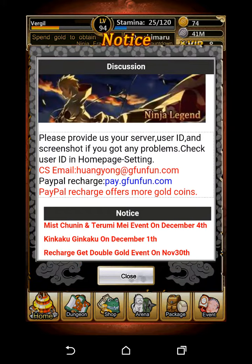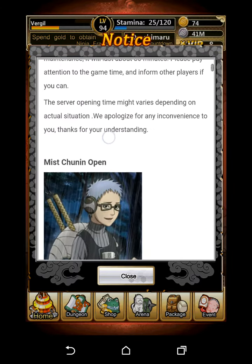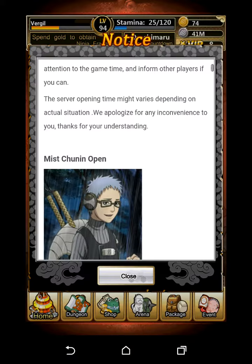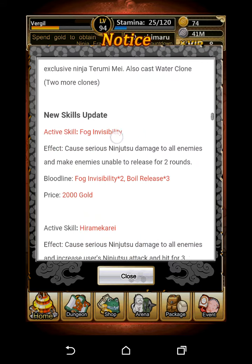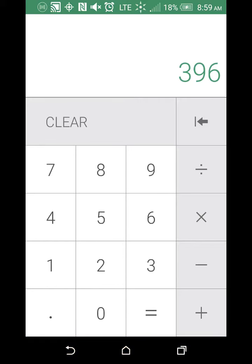For silver, the price jumps significantly to $256 because of the number of cards required. For silver you need four purple cards, which means 396 fragments in total (99 times 4). Since you're buying at least 500 gold each day, you get 99 fragments from the continuous recharge reward — subtract that, leaving 297 fragments. You also do a gold 10-draw, taking off another 33 fragments.